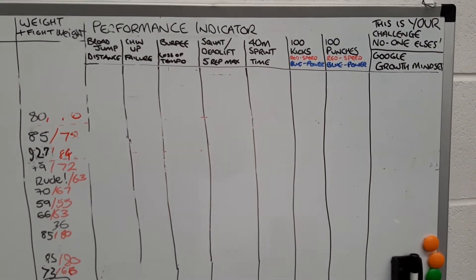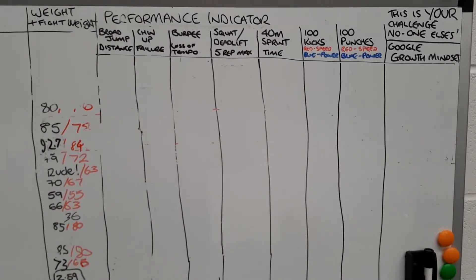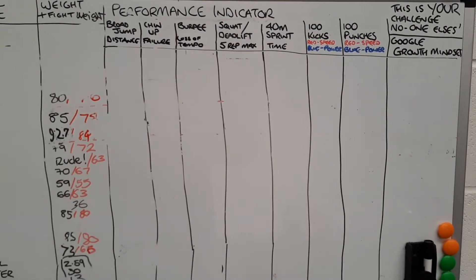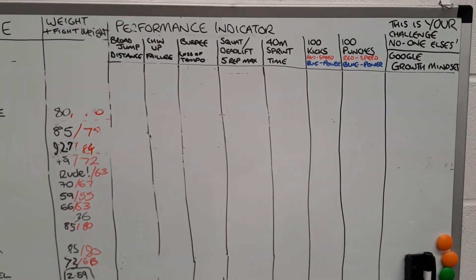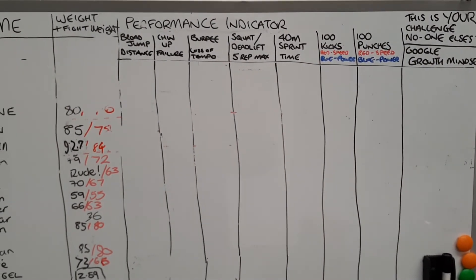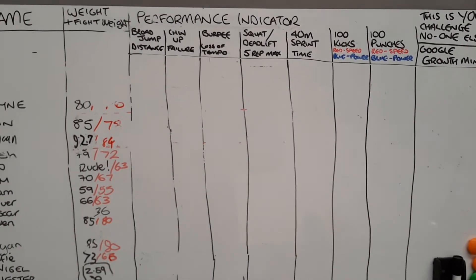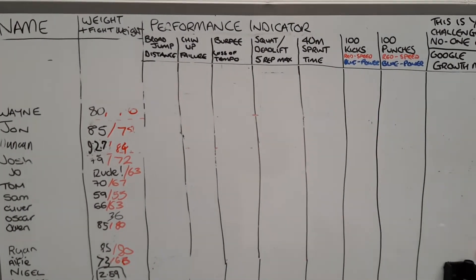Next up we've got the squat and deadlift — we're going to a five-rep max. We're trying to keep it a little bit safer; you can obviously project your one-rep max from there, but I don't want to be pushing you to a one-rep max and risk injuring yourself. So five reps, whether it's squat or deadlift in the squat cage.